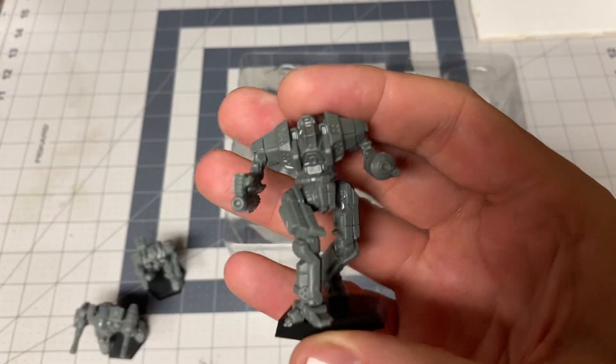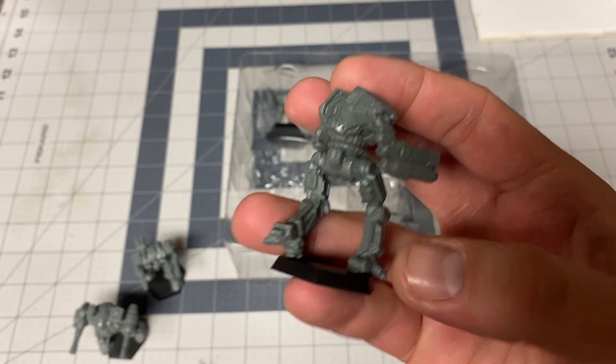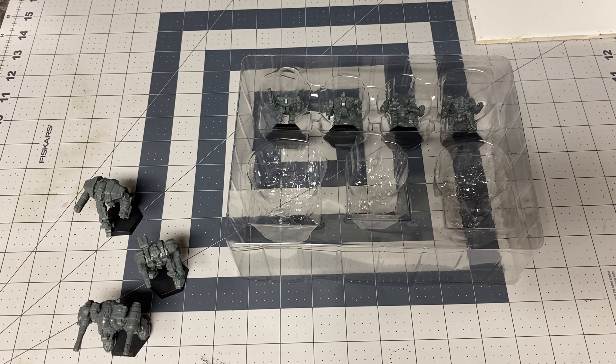And then you have the Emir, which is another thick boy with a ton of missile launchers — very spindly, very gangly, awkward-looking mech. I think that's really good for these types of mechs, where they represent the initial run of Inner Sphere designs. You want them to look kind of awkward and unfinished.